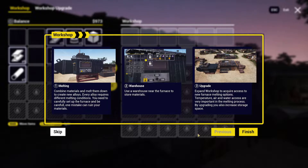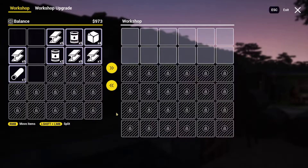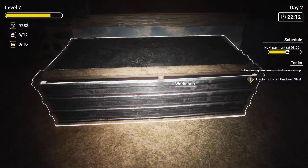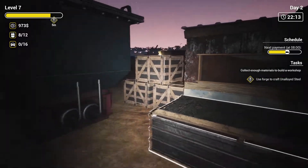Alright - melting: combine materials and melt them down to create new alloys. Every alloy requires different melting conditions. You need to carefully set up the furnace - one mistake can ruin your materials. Use a warehouse near the furnace to store materials. Expand a workshop to access new furnace melting options. Temperature, air and water access are very important. Upgrading also increases storage space. Okay, workshop - I can store materials here.